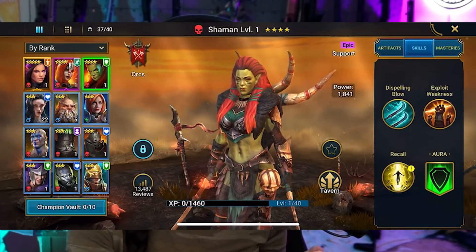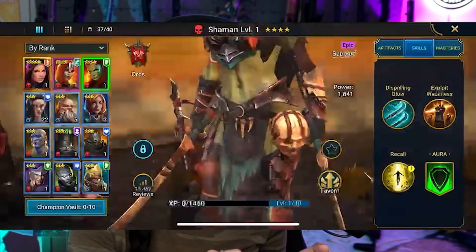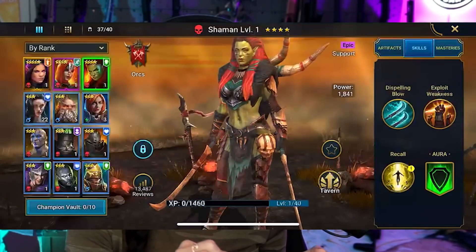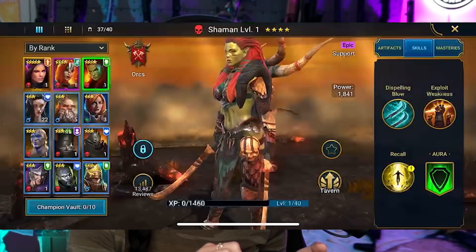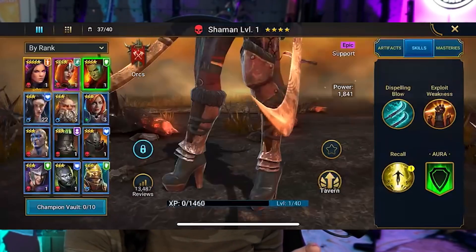One of my favorite things about the game is collecting champions. I love opening the shards and coming across new ones. One I just got is a badass female orc shaman with red hair — super awesome. She has a skull on her shield, a freaking human skull on her hip, and she's wearing high-heel boots while totally kicking ass.